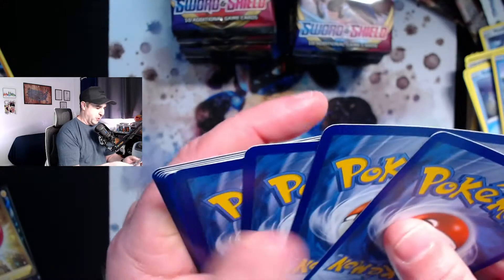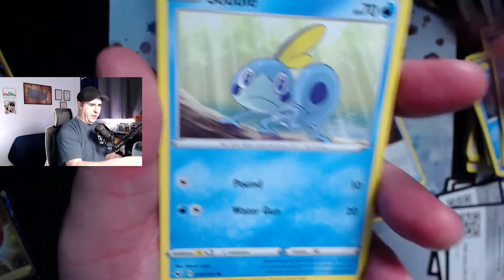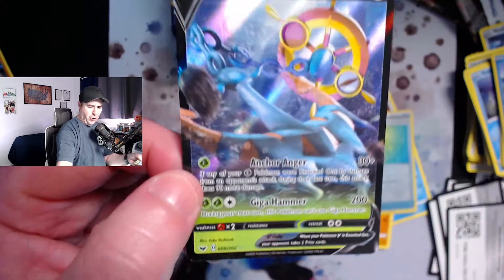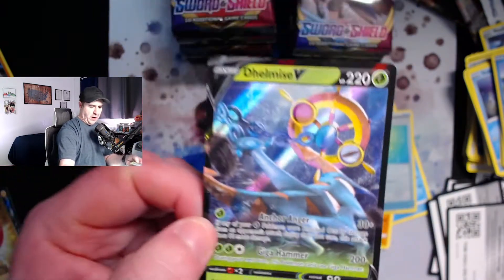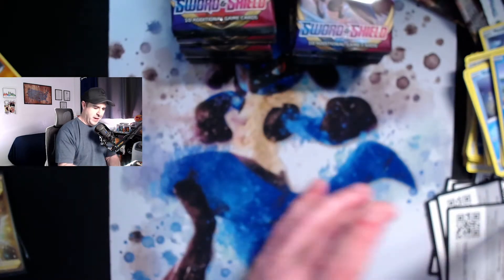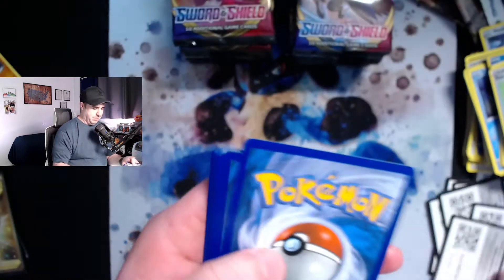Hit the like button for the secret rare, subscribe for the secret rare — that is awesome! Let me know in the comments what your favorite pull out of Sword and Shield is so far. A Delmise V — the luck has turned around! Just like that, we have a secret rare and an ultra rare Delmise V, one I have not pulled yet, so that's super exciting. The hits are flowing a little bit now.